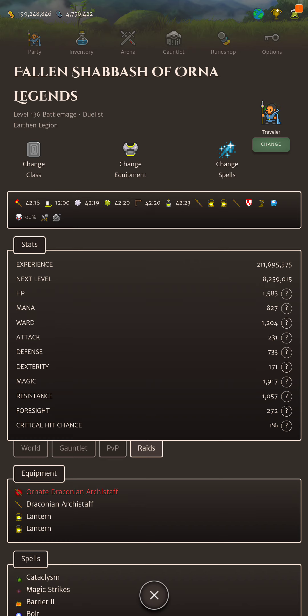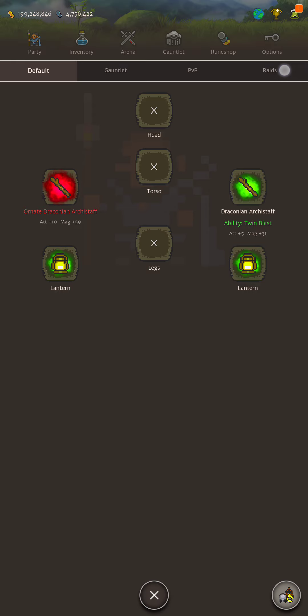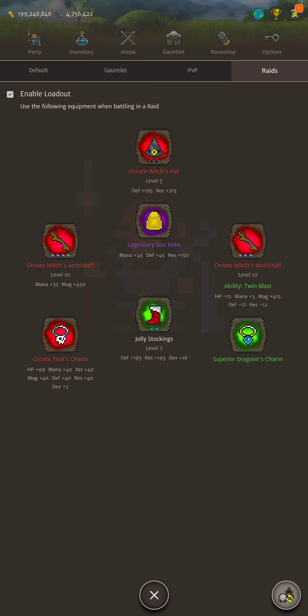Okay, let's talk about raiding. Similar stats — 700 defense, 1900 magic, 1000 resistance. The gear is pretty much the same as the gauntlet setup. In your armor, use the best you've got in terms of stats. I'm using a Dragoon's Charm for an extra 2% action rate chance on my pet.